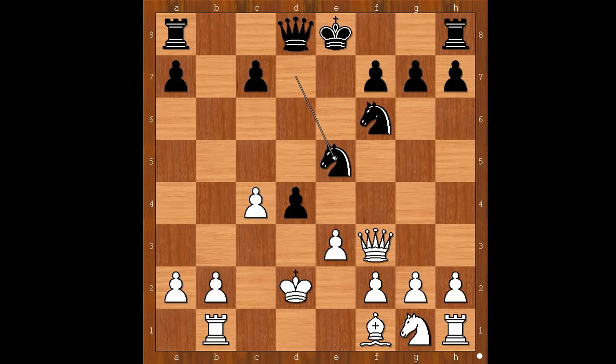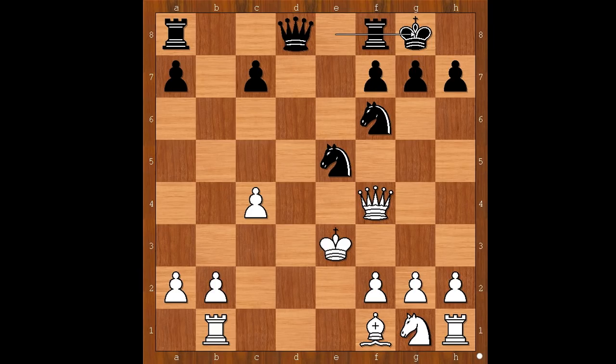Knight to e5, attacking the queen. And suddenly the picture looks very bad for white. Queen to f4. d takes on e3 — check. King takes pawn on e3.